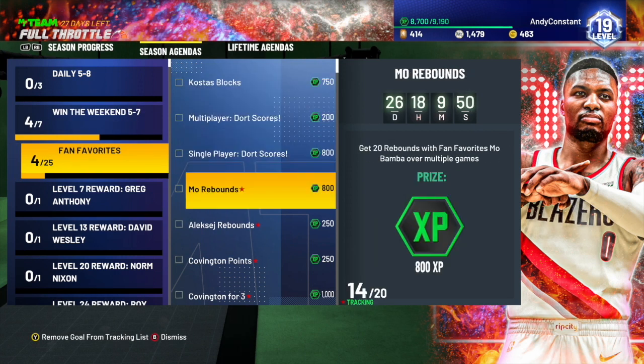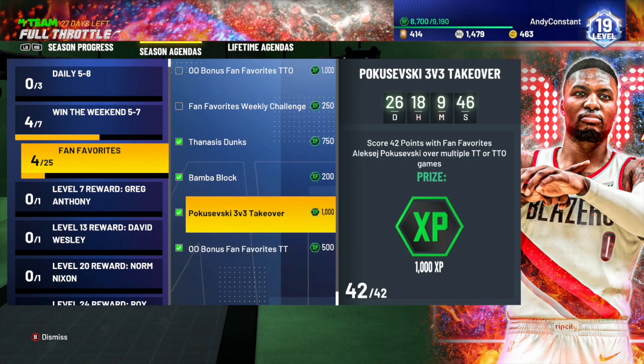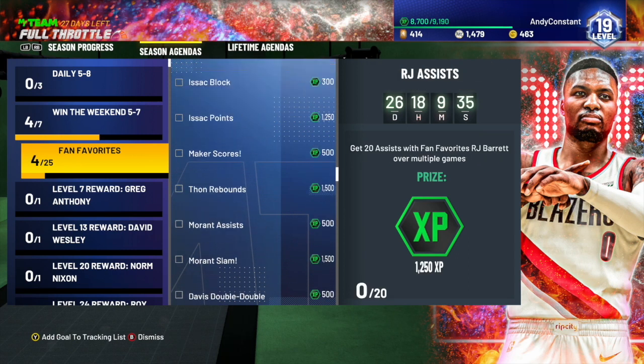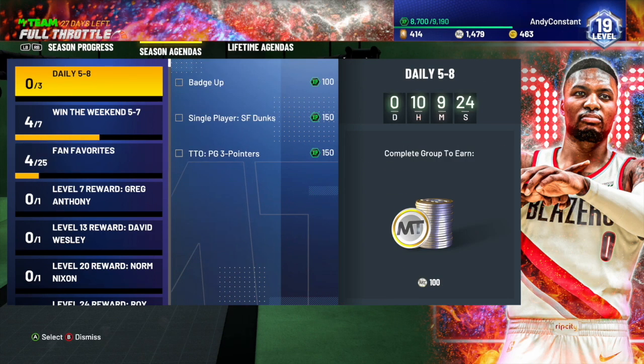Fan favorites packs — I would say these are going to be all right. I would definitely do the Alex Poku one for 1000 XP, and same with the Denise's Dunks challenge, because these are the easiest ones. For the LeBron James and Anthony Davis ones, if you can't afford these players, go ahead and do them just because it's so much XP. If you pull them, do it because it's a lot of XP, but I wouldn't say you have to knock these out, especially not this early in the season.